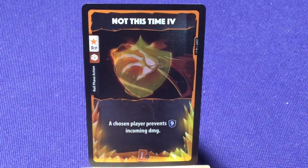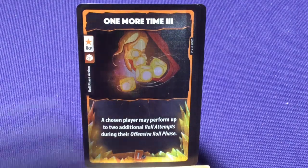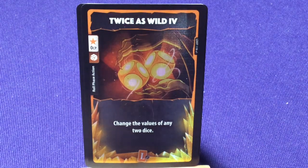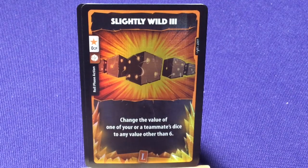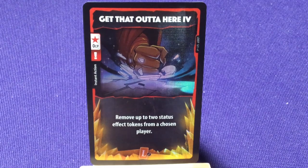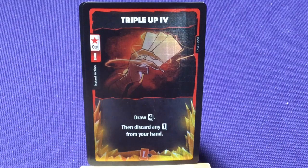Legendary roll phase: 'Not This Time 4' — chosen player prevents 9 damage. 'One More Time Level 3' — a chosen player may perform up to 2 additional roll attempts during their offensive phase. 'Same as These 3' — change the value of up to 2 of your dice to be identical to the value of one of your other dice. 'Twice as Wild 4' — change the value of any 2 dice. 'Slightly Wild Level 3' — change the value of you or your teammates' dice to any value other than 6. 'Get That Out of Here 4' — move up to 2 status effect tokens from a chosen player. 'Wild 4' — change the value of any 1 die. 'Triple Up 4' — draw 4 cards and then discard 1 card from your hand.